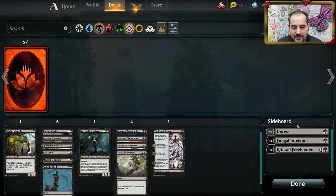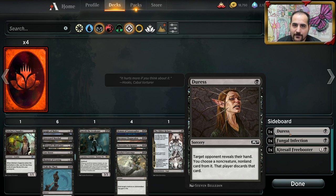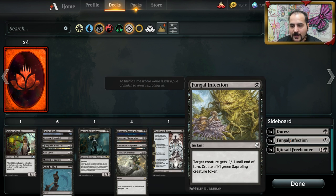Let's cover the sideboard cards. Duress — very powerful, obviously will see play if you're playing black, at least two, three, or four of in the sideboard. Fungal Infection — stupid good premium removal for one mana. Even against something like Tajic — Tajic has haste but doesn't have first strike. You can Fungal Infection it, make it a 2/1, get a token, and then block Tajic. This is a stupid good card. I think it's going to see play, maybe not as much as it should, but it's really, really good.